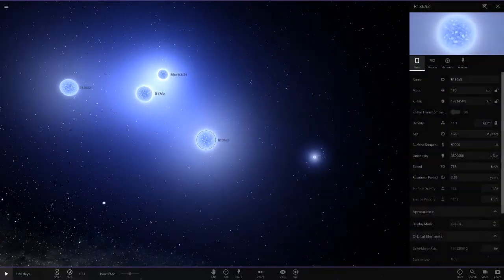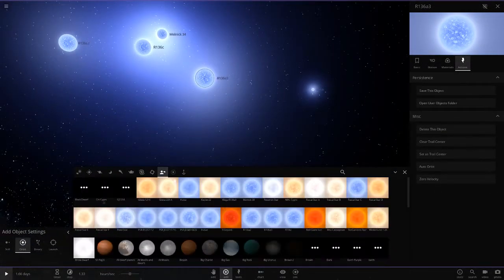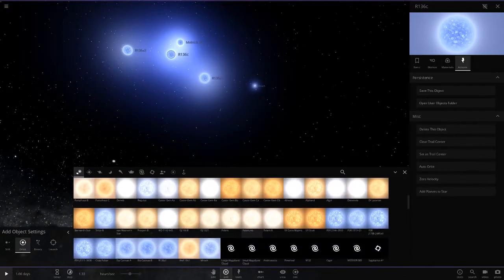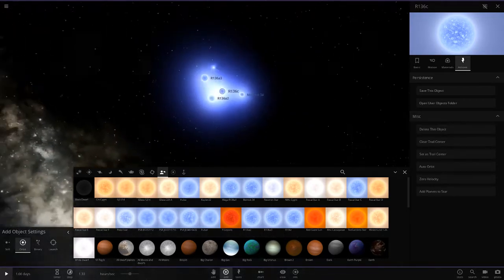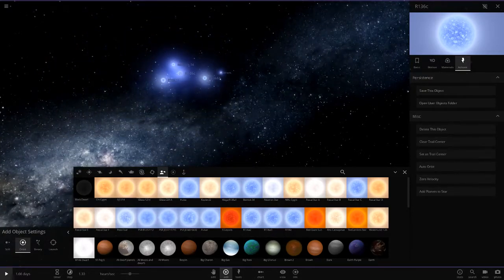Let's go ahead and save a3 as well. I think I know why people keep requesting these stars — we should actually make the solar system with all of them together. We've now got R136a1, a2, a3, R136c, and Melnick. We could make the actual real R136 stellar environment. It'd be cool if Universe Sandbox actually added it as an official simulation.